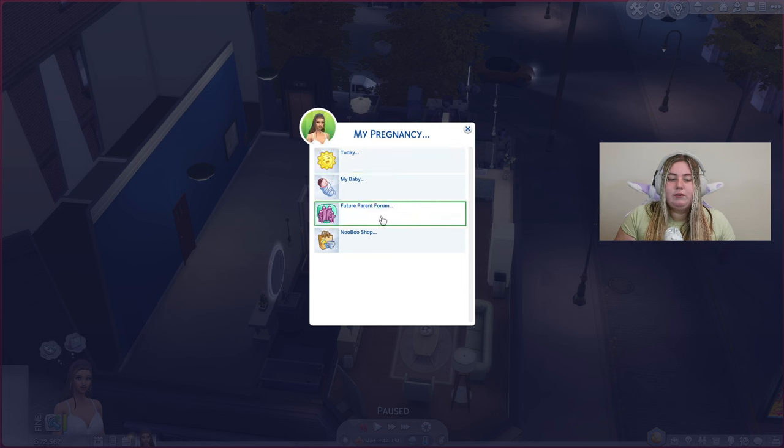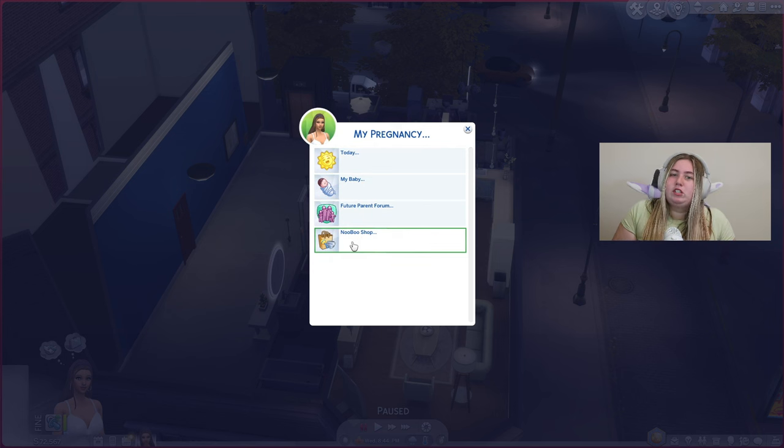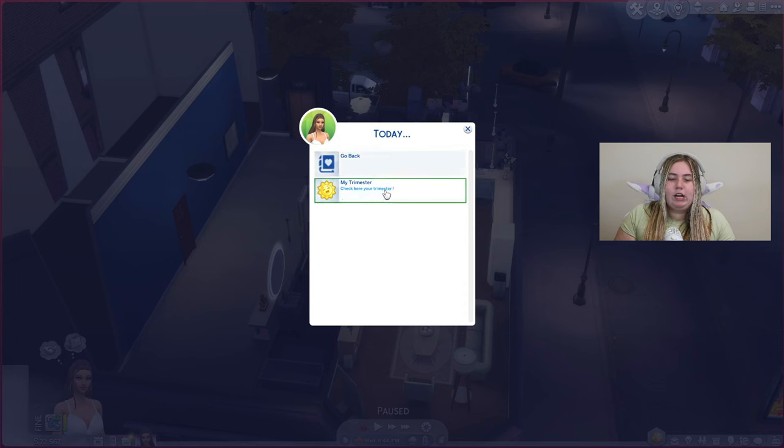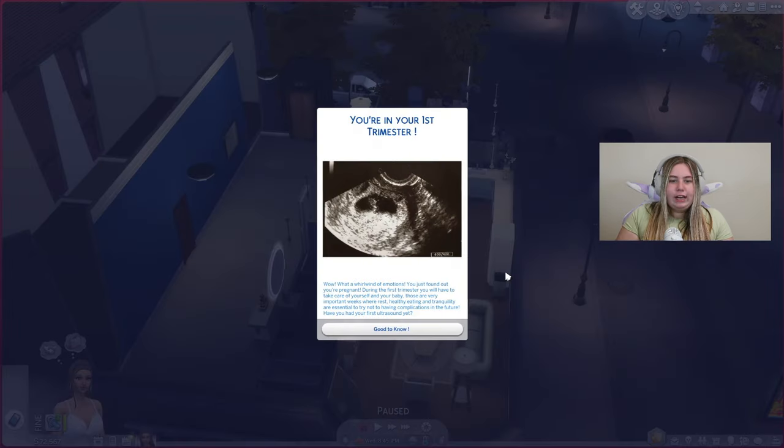You can click on Today, My Baby, Future Parent Forum, and the Nobu Shop — 'Nobu' means baby in Sims language. We'll click on Today. My mind was blown when I tested this mod earlier. You're in your first trimester — there's a picture of an ultrasound. It says: 'What a whirlwind of emotions. You've just found out you're pregnant. Rest, healthy eating, and tranquility are essential to avoid complications. Have you had your first ultrasound yet?'